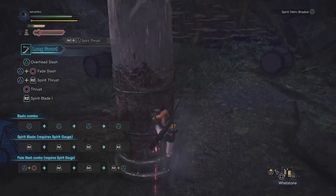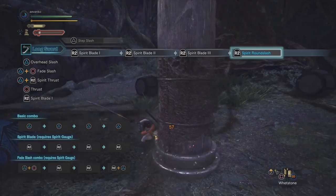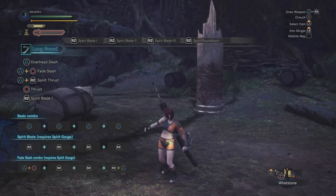The Spirit Helmbreaker is not that powerful at white and yellow gauge — it's really meant for red gauge. In terms of motion value, it does seven hits of ten motion, which is actually weak, but once you do it in red that ten motion goes up to twenty-five. That is a huge difference, especially when you consider the 20% additional attack for being in red, and all those bonuses apply to that move as well. In red gauge, you don't even need to have gauge built up to do it.